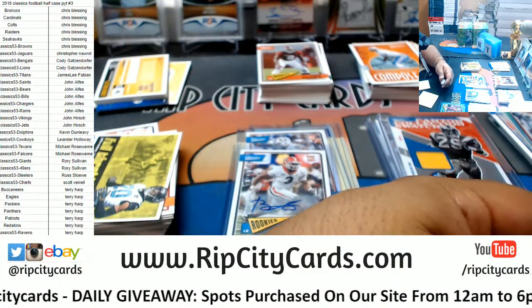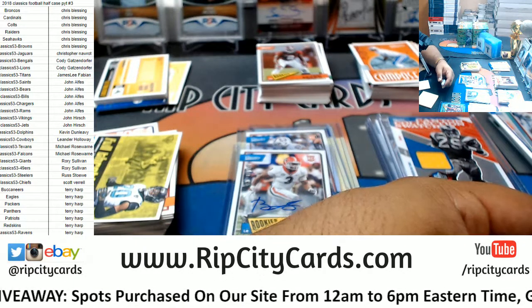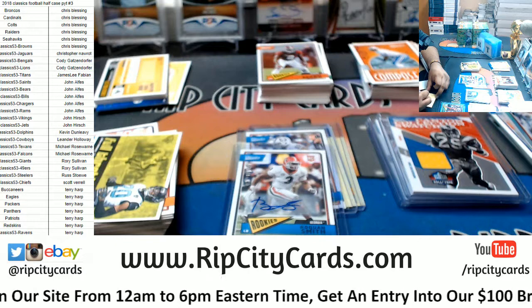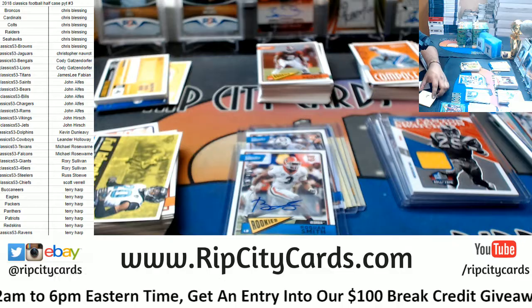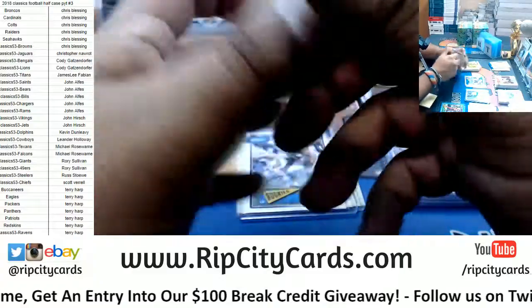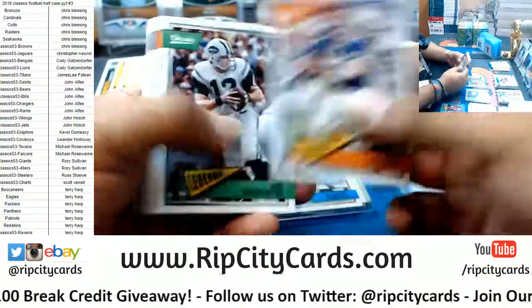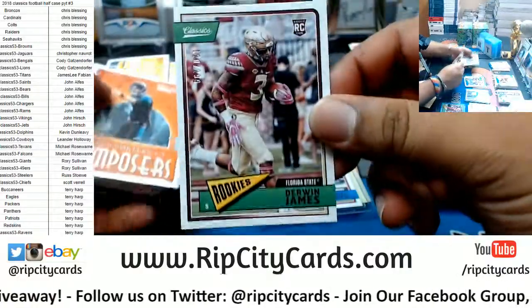Roquan is a Bear, but I do got to do my due diligence and use the checklist just in case. Roquan Smith is indeed a Bear. Dion Cain rookie. Derwin James rookie to 299 — he's a Charger.